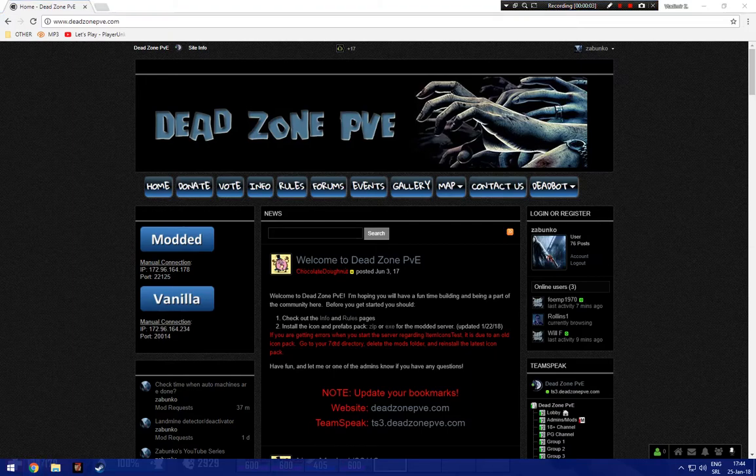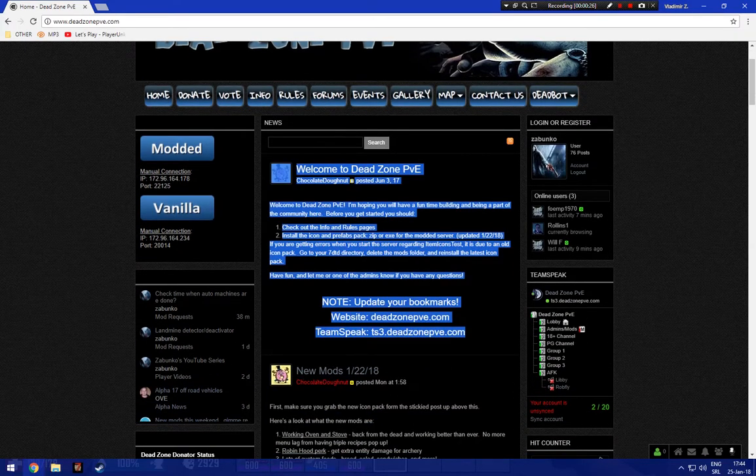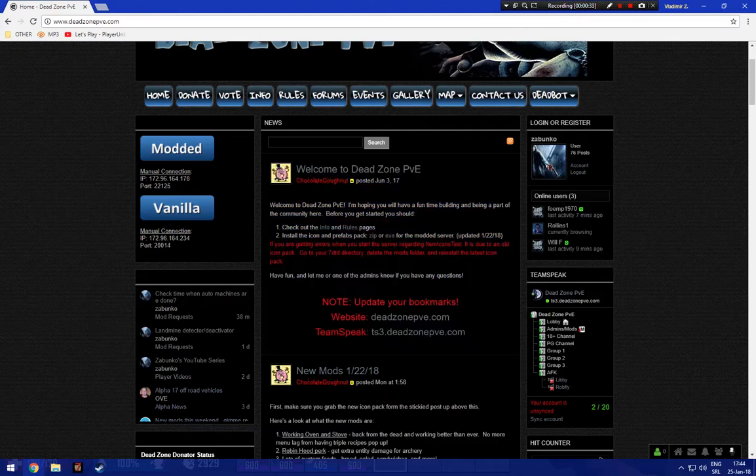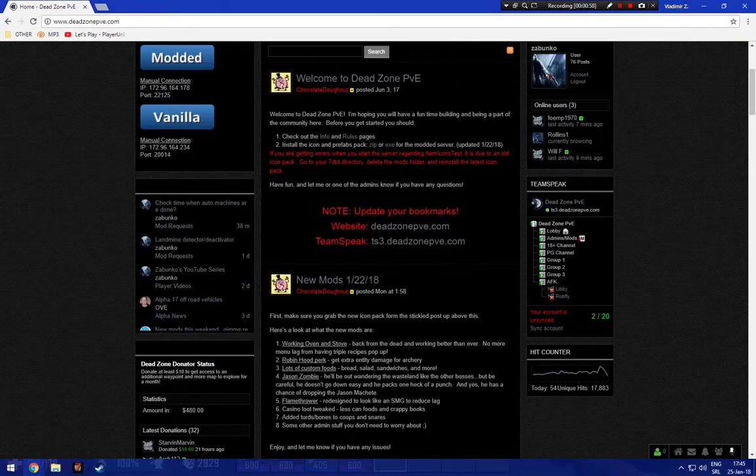When we're done with the in-game server tour, let's go to their website. This is the Deadzone website, and as you can see, you have modded and vanilla servers on the left side. This part is really important: when you come to the server, the first thing you should do is go to deadzonepve.com and download the icon pack. You can download it as a zip and place it in the mods folder, or download the installer which will do it for you. There is also lots of useful information on the site, like new mods, events, and a lot on the forums.